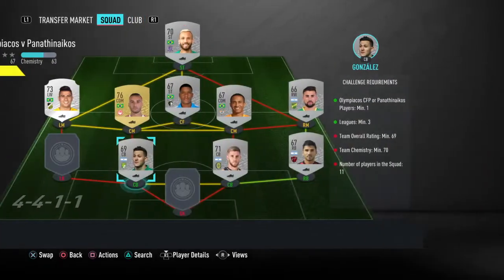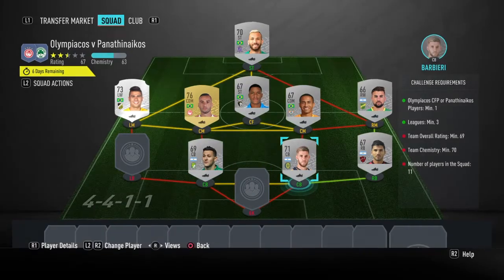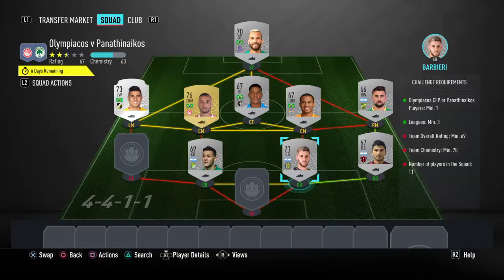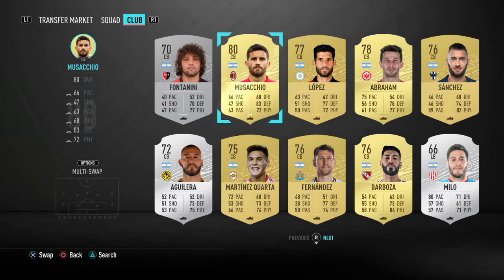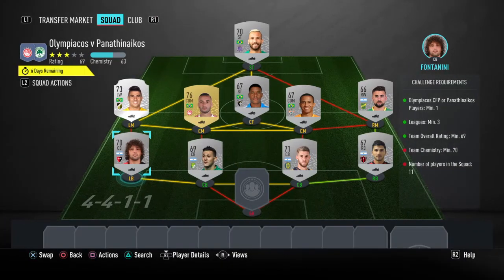These two are going in next as the centre back pairing. That is Ramiro Gonzalez at 200 coins, and Miguel Barribeiri at 300 coins. We've actually got a centre back at left back because even with silvers, the full backs are expensive. That's Fabricio Fontanini — another 300 coins there.